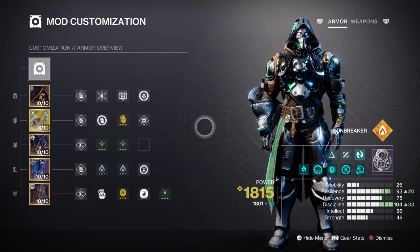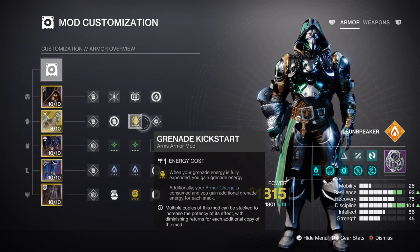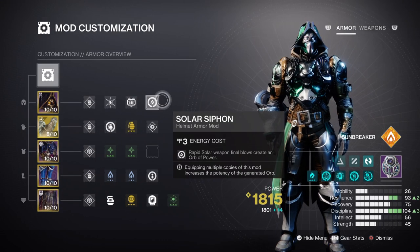Recovery can sit at tier 6 to 7 for faster health recovery on the go. Because of the short cooldown rate that Firebolts have, we can invest less into stats and still benefit greatly without needing to compromise. With the many ways to create sunspots and how easy it is to get high Discipline, you only need the Grenade Kickstart mod to support the stat. I've tested this thoroughly and it comes back pretty fast as long as you're making orbs of power.